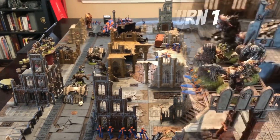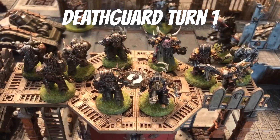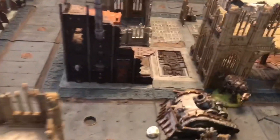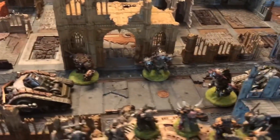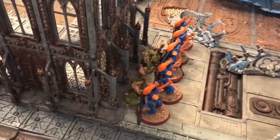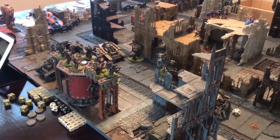Alright, end of Death Guard turn one — still a bit of shooting. Mortars finally showed up. We did kill four of the Dark Reapers over here, we killed one Wind Rider, and we killed the Rangers who were really dug in with their Chameleon cloaks. Then the Poxwalkers, very brave, came over and made the charge against the Wraith Guard. We didn't kill anybody and they killed us back, but we're just trying to occupy the guys with the badass guns for now. That's all we got for Death Guard turn one.